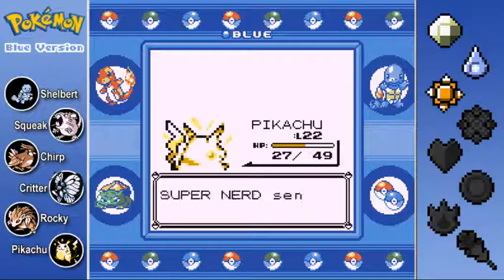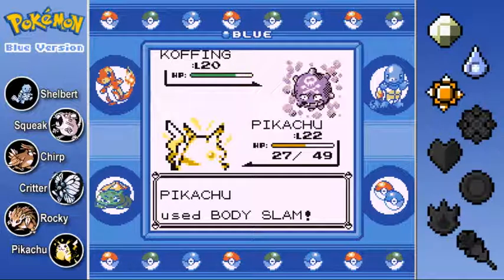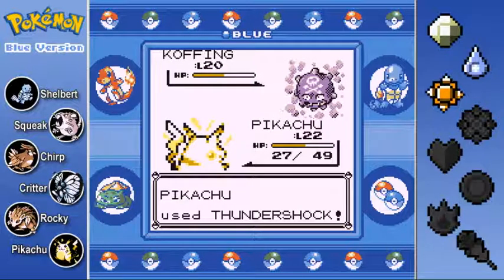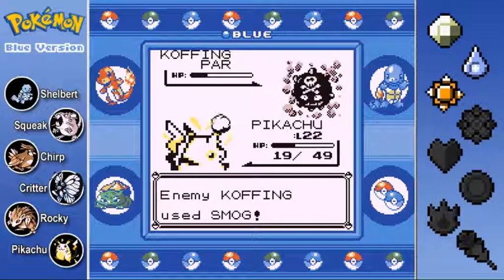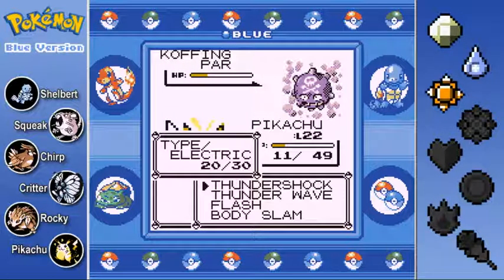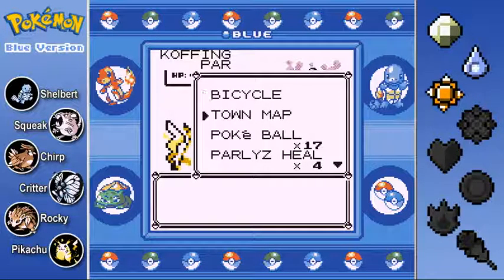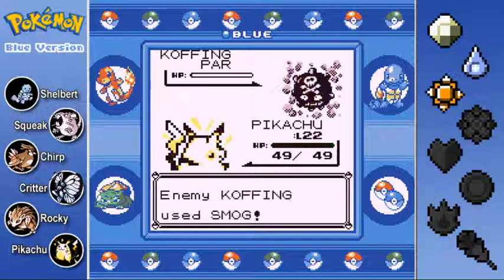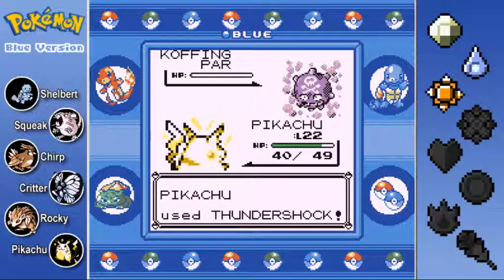Koffing is in next. I think our best bet is to try for paralysis once again with Body Slam. They missed the Smog, so let's go with a STAB Thundershock and see what this can do - about the same damage but paralyzed with the Thundershock. Even though Smog is STAB, I'm pretty sure Smog has half the base power of Tackle, so this shouldn't knock out Pikachu unless it's critical. I'm going to go for a Thundershock. If I take one more hit I can just use Super Potion. Pikachu does survive that and we're going to get him back up to full health. Pikachu is tackling this Super Nerd's team all on his own. Thundershock has more PP, so this will get the KO.